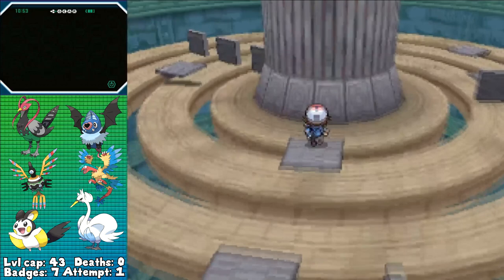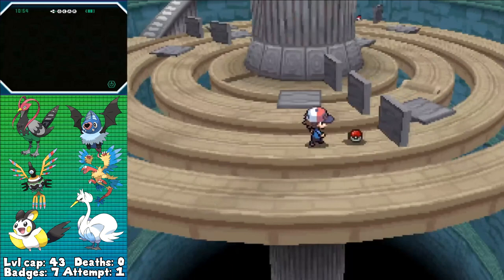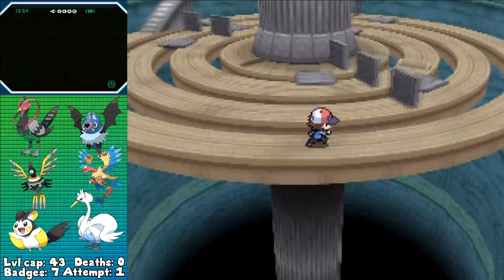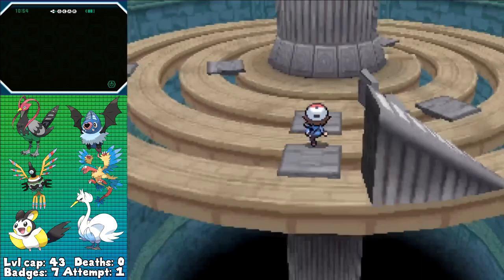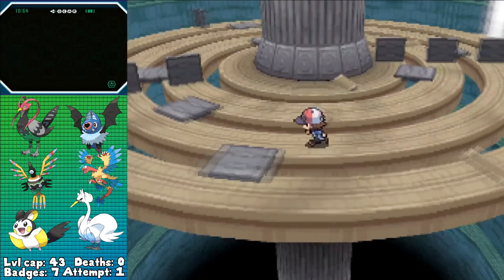Seven down, one to go, no deaths — I'm feeling good. So I immediately thought for the next gym, oh, I can just teach Swanna Ice Beam and sweep through all the Dragon types. Turns out it's in the Giant Chasm — same location as Black and White 2 — so I can't get it for the entirety of this challenge, and none of my team learns any other Ice type moves. However, Archeops does get access to Dragon Claw and Dragon Tail. Sadly the former is only accessible by level up at level 56, something we'll never be able to do in this challenge, or by TM from the Victory Road. And the latter is the TM given to us by Drayden upon his defeat, which at that point will practically be useless. So we're just gonna have to use some good old strategy to take him down.